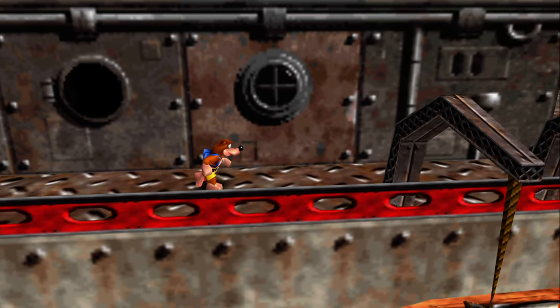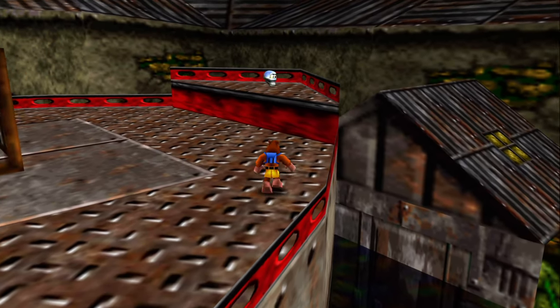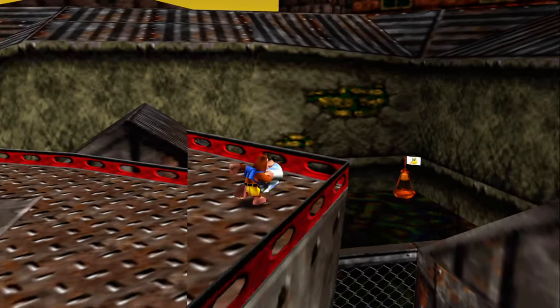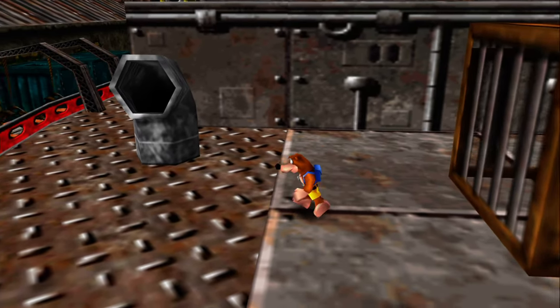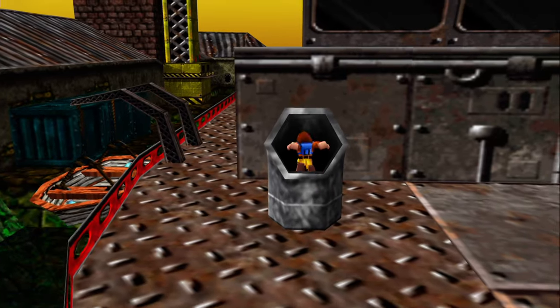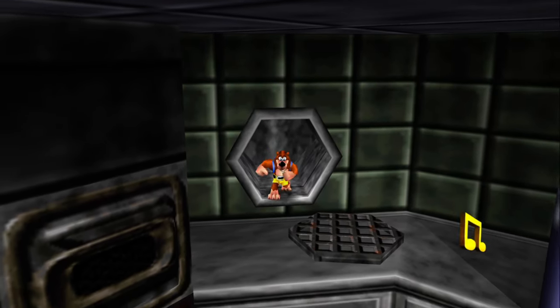There's still a couple of things left on the ship and on the side area, so we still have our work cut out for us. I can see I forgot about the Mambo Token at the tip of the ship. Let's go into this pipe first - I think this is the final one we have not done yet in this course, so we can scratch that when we're done with this one.